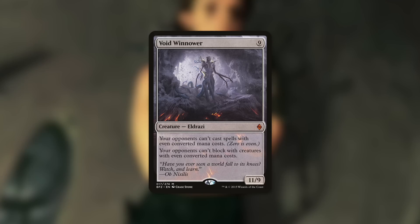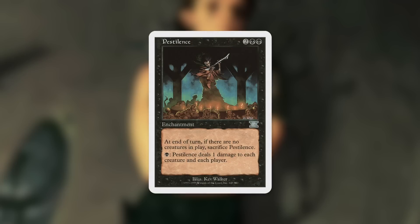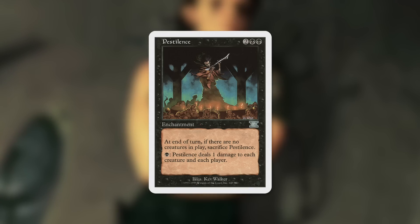There are a lot of other effects that damage your opponents or make them lose life — all of your opponents or even every player. Like Pestilence, which costs two black black: at the end of turn, if no creatures are in play, sacrifice Pestilence; and pay one black — Pestilence deals one damage to each creature and each player. So this is a way to ensure every single turn, just for one black mana, you're generating six colorless mana. You're basically netting five mana. Just make sure creatures are still in play so it doesn't go away.